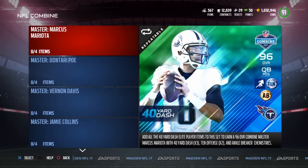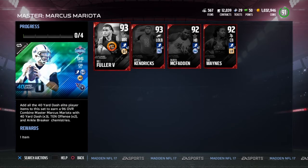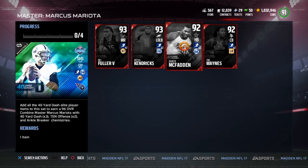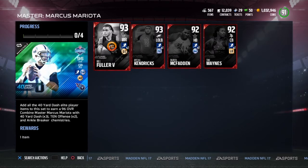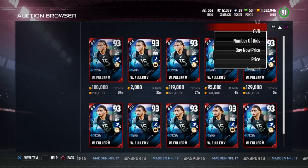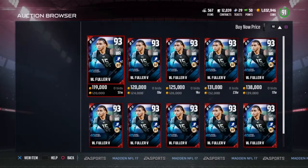Let's check the cards that go into the Marcus Mariota 96 overall — that's what we like to see. There's a limited time card for each different event. There is a 93 Will Fuller — I'm sure these guys have tons of speed, and they indeed do. Will Fuller the Fifth, a Michael Kendricks left-outside linebacker, a Darren McFadden, and a Trey Wayne. So if you get all four of those cards, you'll get a Marcus Mariota. Will Fuller is going for around 120k. 94 speed — that's very freaking good.